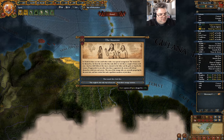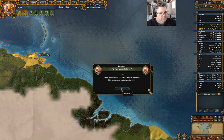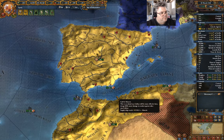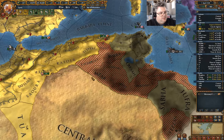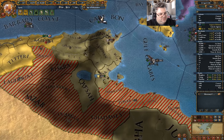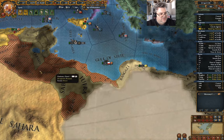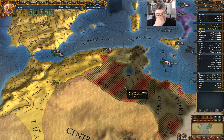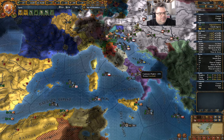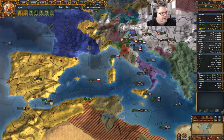Gain 50 admin — we'll take the 50 admin. There's not much point attacking Tunis right now — they're fighting with the Mamluks. Probably isn't much point fighting with Tunis right now. This would be a far more useful area to acquire.